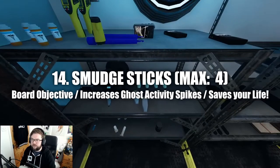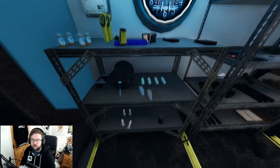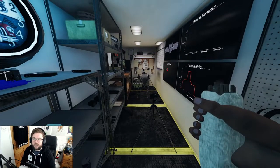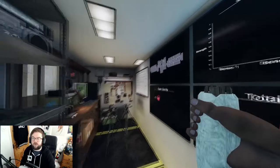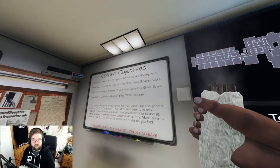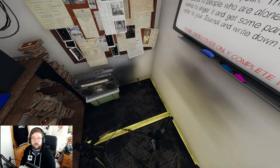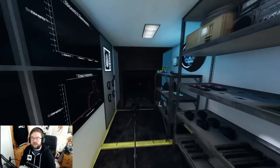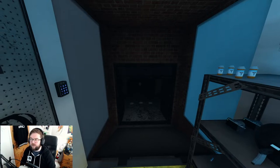Smudge sticks are one of my favorite items - they're essentially a get-out-of-jail-free card. You need a lighter as your secondary; press F to use them. They're also an objective indicator - if you smudge the correct room the objective event clears. Smudge sticks can also prevent spirits from hunting for 120 seconds, so you can use them before a hunt to calm the ghost down.